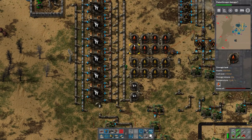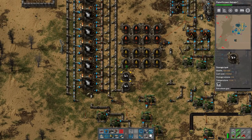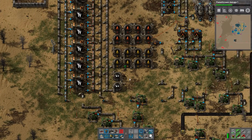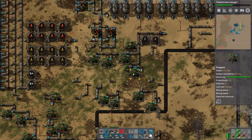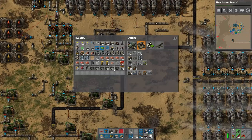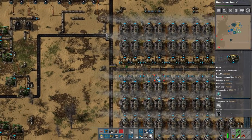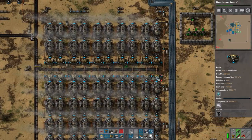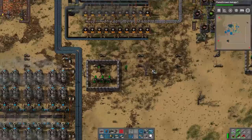This should help our production along, and if we need more we'll put more down. The key is to have the storage tanks always kind of using up resources without running low. We want the petroleum to go up. I'm gonna make two or three more oil production buildings.